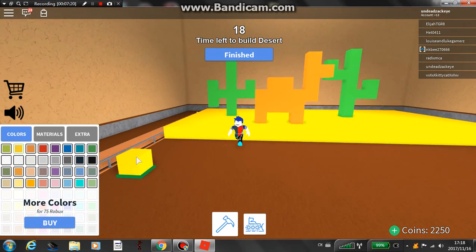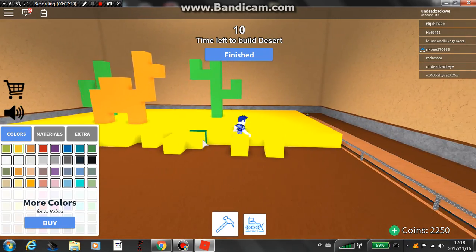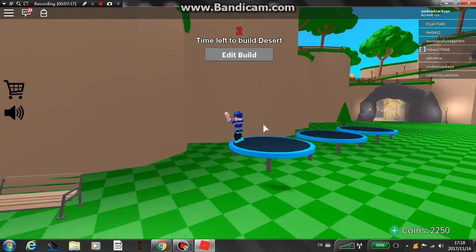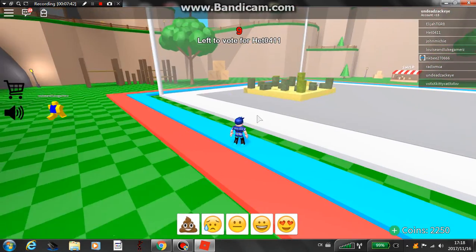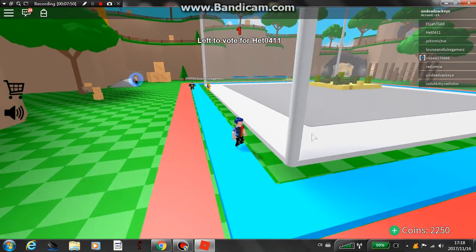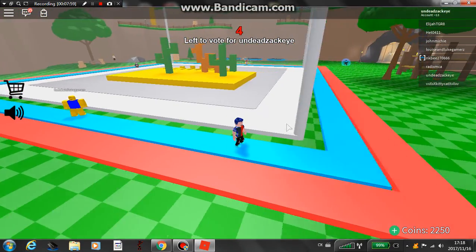We did a camel! So we still have time — I'm gonna put in like a floor. Jesus, I'm already out of time, shit! Let's just finish this off by putting a bunch of blocks on the floor — finish! This will be the last build. It's mine! The camel, the cactus, and the sand scattered everywhere. Yeah, that's mine. I hope people like it!